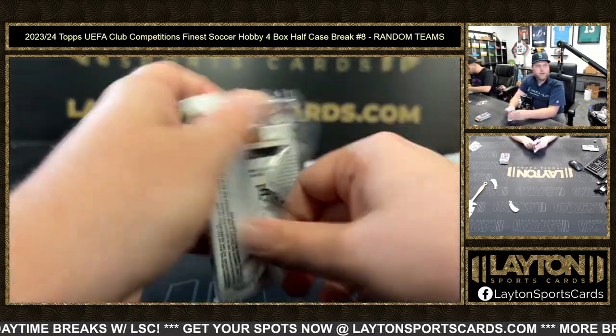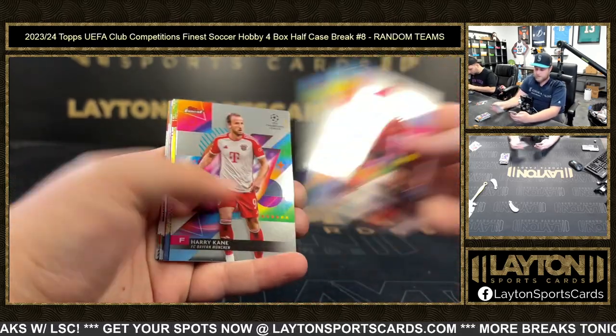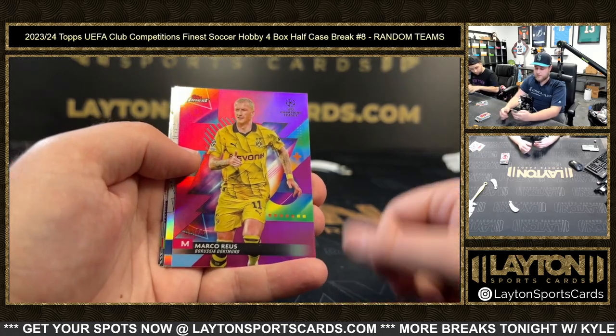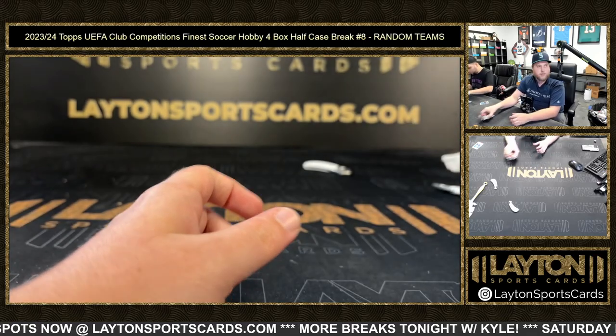Base and last pack here everybody — good luck. Prize Footballers Rafael Leao, magenta Marco Reus to 75, Bradley Barcola first class rookies, and base. That'll do it for the break everybody — thanks again for the pull. We got Vivid next.